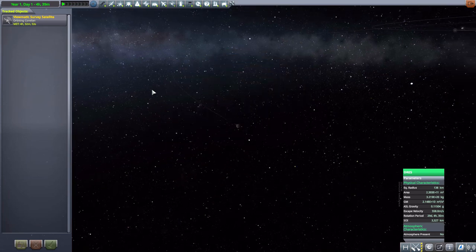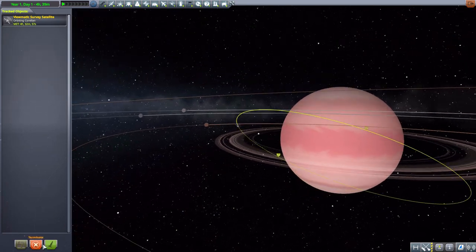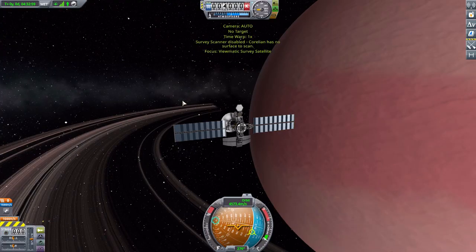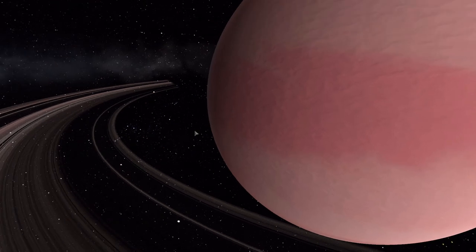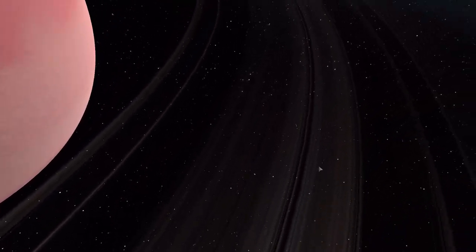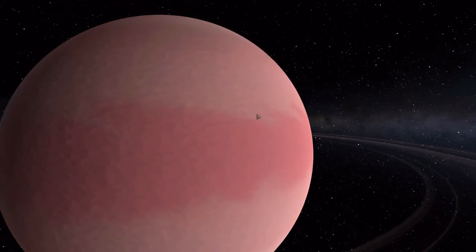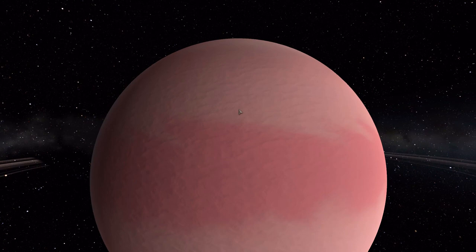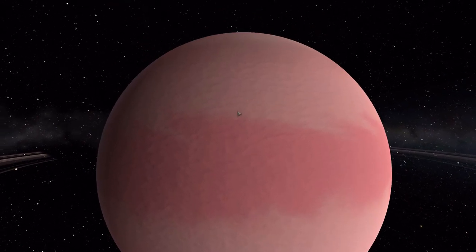Let's actually go and jump over to my survey satellite that I have in orbit there, with a just gorgeous view of this gas giant. I mean, just look at this gorgeous thing — it is magnificent. I always do love a good ringed world, and this one is pretty darn nice. The pink color is kind of a cool change of pace from what we typically see in a lot of other planet packs out there.